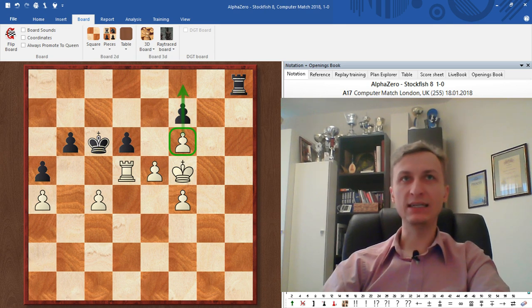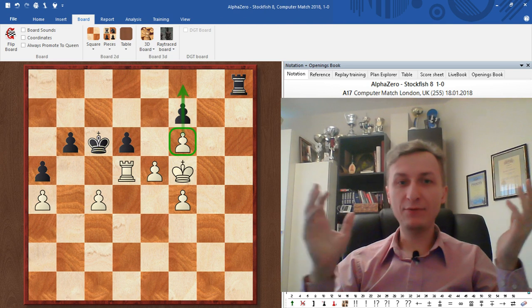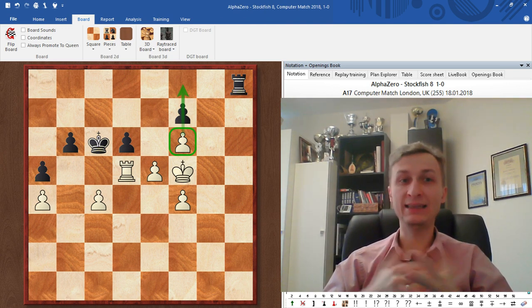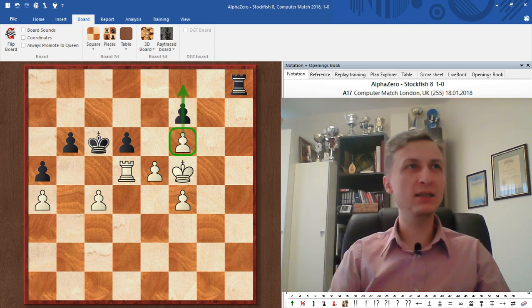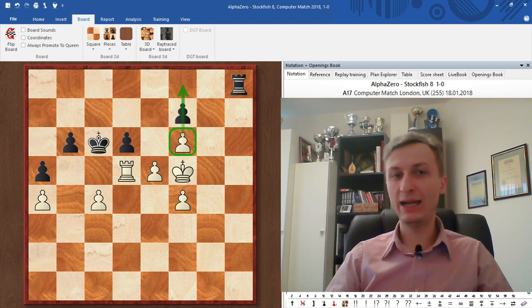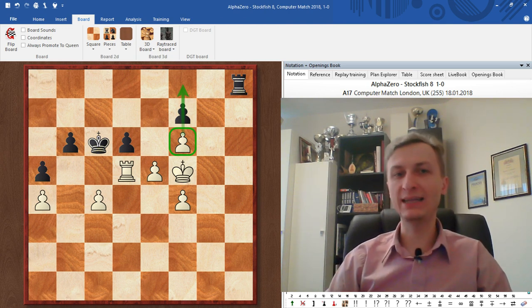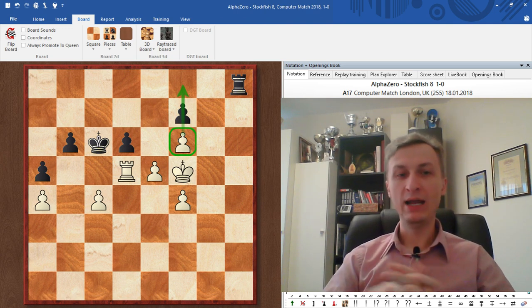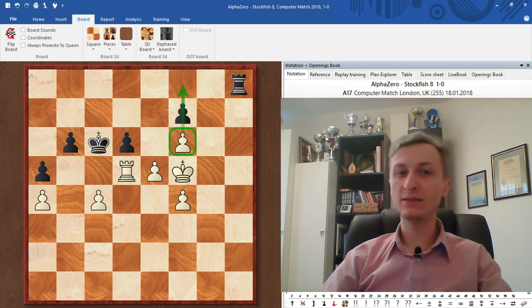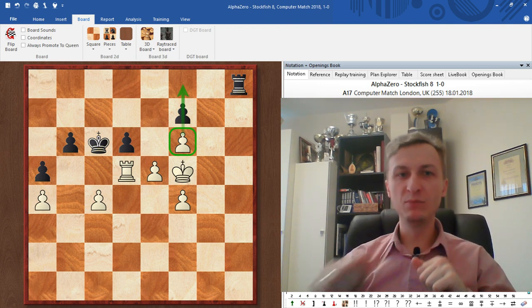I love this game because it is so understandable. If you compare it to other engine games — like Stockfish vs. Komodo matches — half the moves I do not comprehend. I don't understand why they play them, and that's why engines have actually ruined human chess a little bit. They beat us all the time and we try to copy their moves without understanding them. That's why a lot of GMs have problems: the engine says the position is good, but if you sit over the board you don't understand why. In this game, I understand almost every single move played by AlphaZero and it feels so smooth and natural.